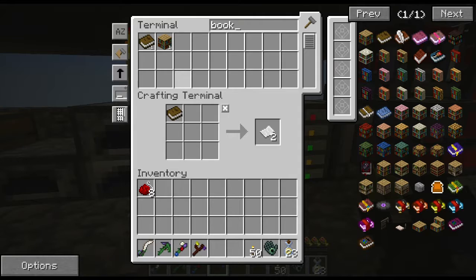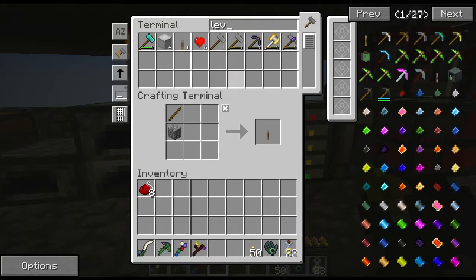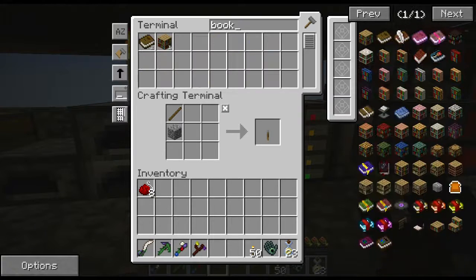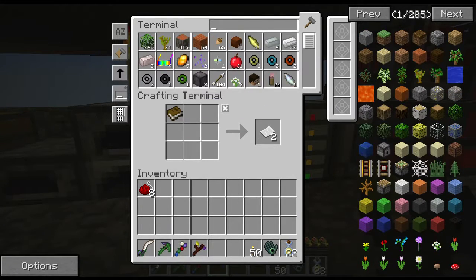To start Immersive Engineering, I need a book and a lever. I don't have a lever — okay, now I have a lever. Combining the book and the lever gives us our book for Immersive Engineering.